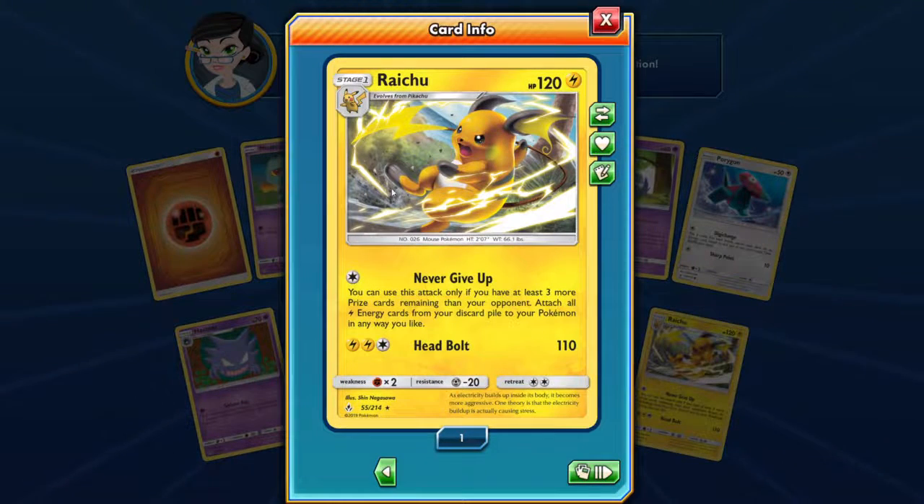What have you got? Stunts — I like that. Never Give Up attack — you can use this attack only if you have three or more prize cards remaining. Attach all lightning energies from your discard pile to your opponent's Pokémon or something like that. Head Bolt is 110.